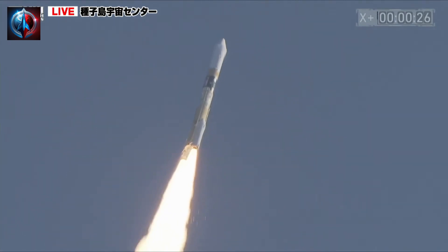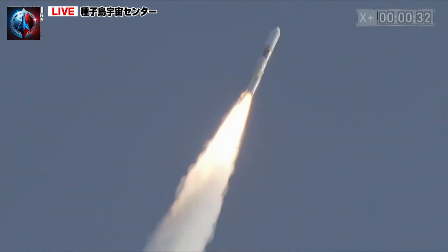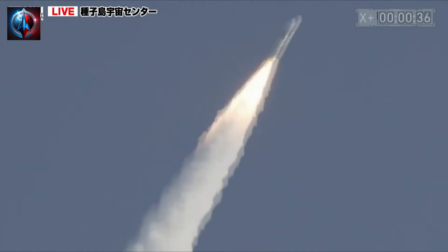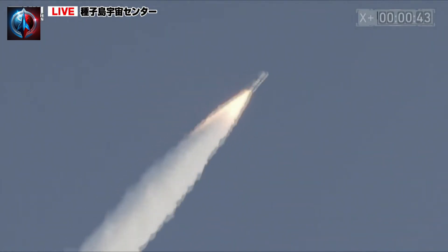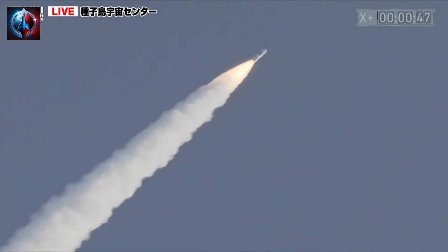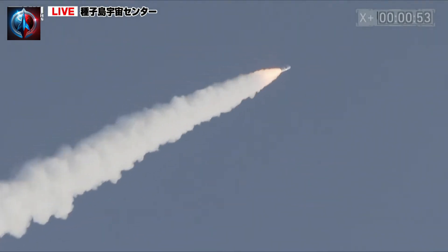You have a liftoff of the H-2A launch vehicle number 47 from JAXA, at 8:42 and 11 seconds AM on September 7th, Japan Standard Time. Following the liftoff, operation control of the H-2A has been switched from Yoshinobu Blockhouse to Takesaki Range Control Center.